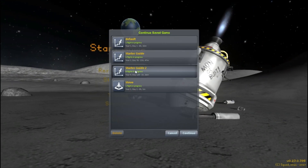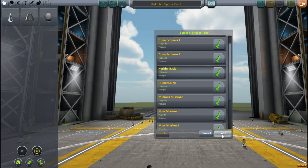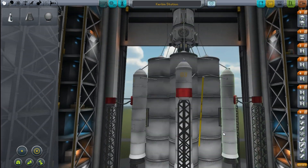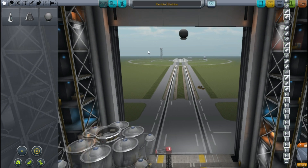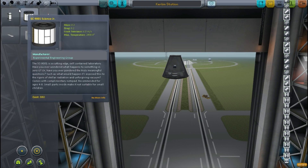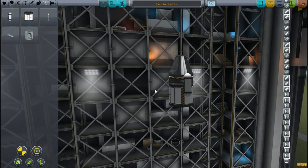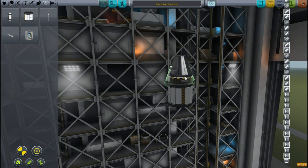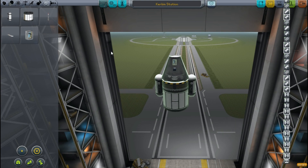Hello guys and welcome back to Kerbal Space Program Career Mode. In the last episode you guys voted, and we're going to be travelling to the pink planet known as Eve. This mission could not have had more disasters in it if I had tried. If I had been putting up a video called 'Disasters in KSP', it would have had less disasters than this one. But we'll get more on that later.